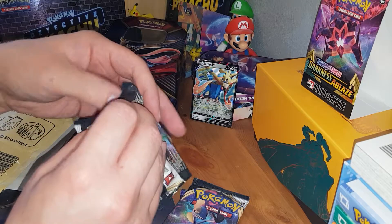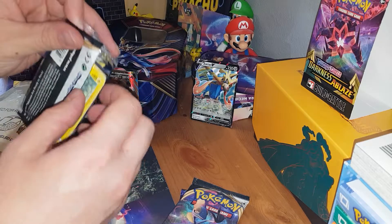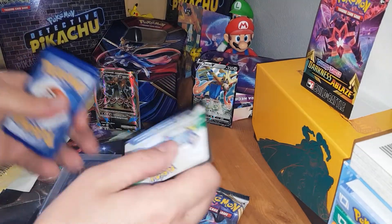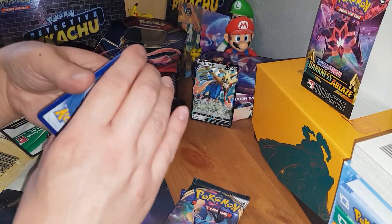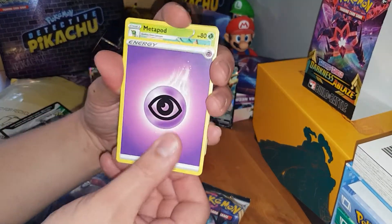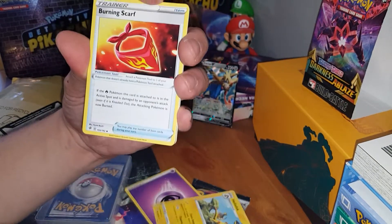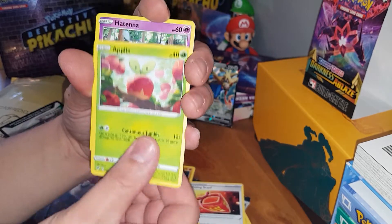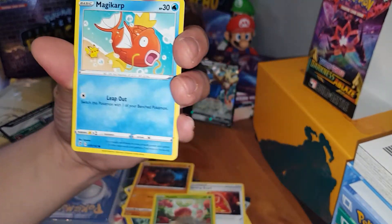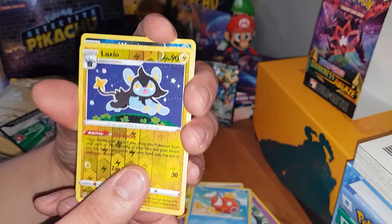Rebel Clash number one. I'll do the base set Sword and Shield after this just to mix it up. Completely savaged into that. One, two, three, four. I've been a bit unlucky with the pulls recently. I started off doing really well when I started doing videos, but just recently they've dried up a little bit. Shinx, Rolycoly, Applin, Hattena, Magikarp. Reverse holo Luxio — I think I already pulled the reverse holo Luxio.